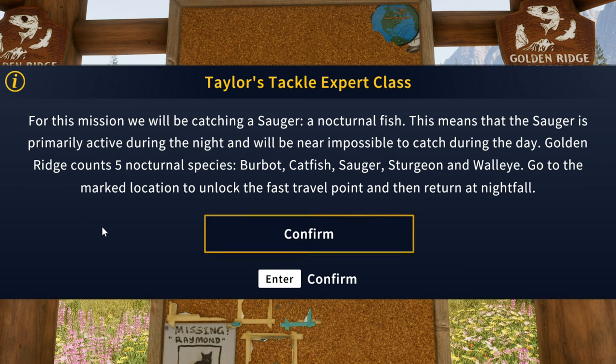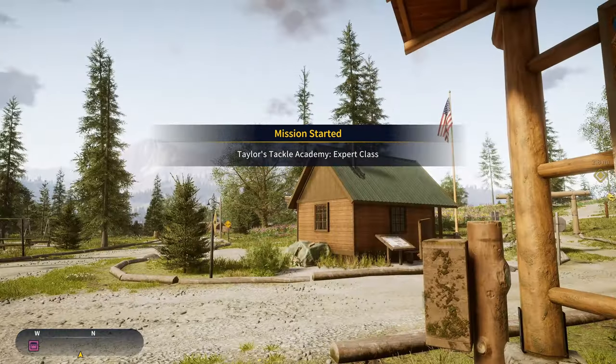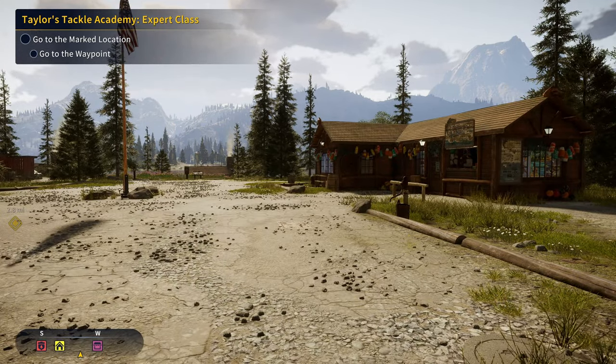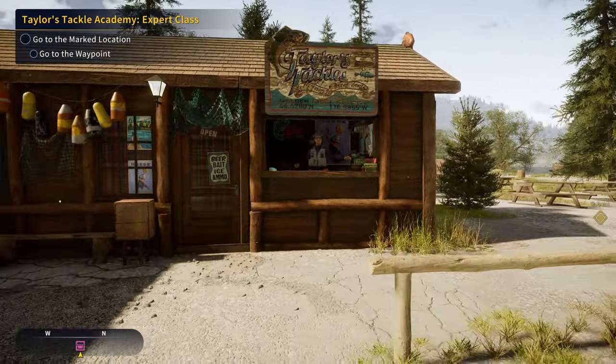For this mission we will be catching a sauger, a nocturnal fish, which means the sauger is primarily active during the night and will be near impossible to catch during the day. Golden Ridge counts five nocturnal species: burbot, catfish, sauger, sturgeon, and walleye. This is a mission I've seen a lot of people have trouble with — most of them just don't understand that you have to fish at night.